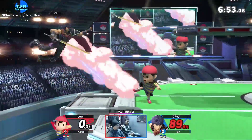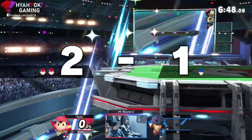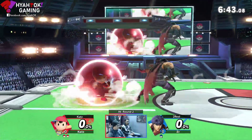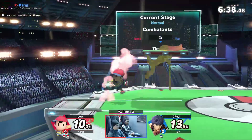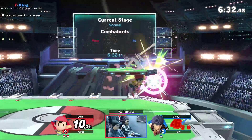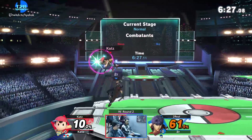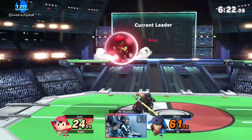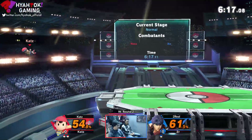Trying to catch it — missing the PK Thunder. Very nice. Cats is doing a really good job spacing out Ike off stage, and he got a stage spike too, right? Yeah, that was a stage spike — sort of. It didn't really send him to the blast zone, but it definitely took away his recovery. See a forward air coming out again. What I'm not seeing from 2R is a lot of his down tilts and forward tilts, which do a very good job of spacing out Ness in neutral. Down tilt will flash.